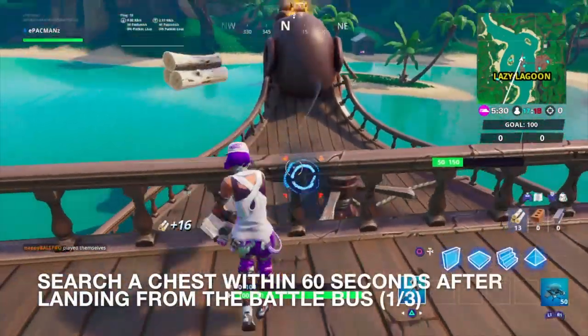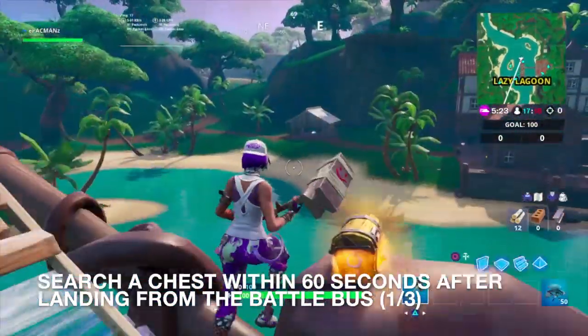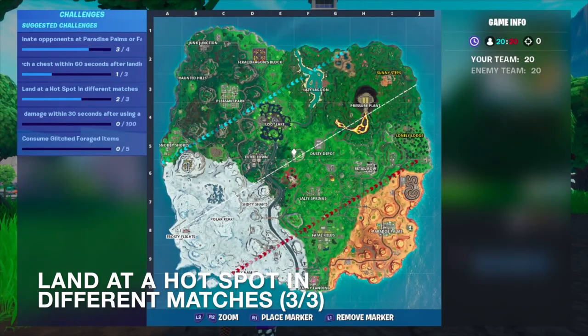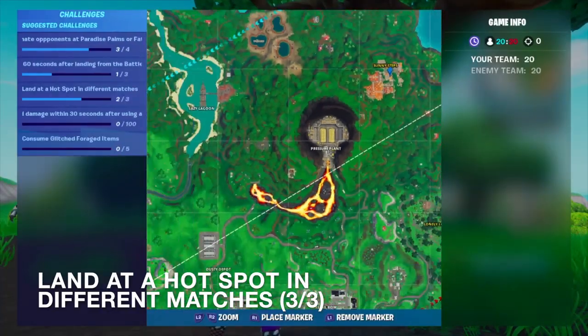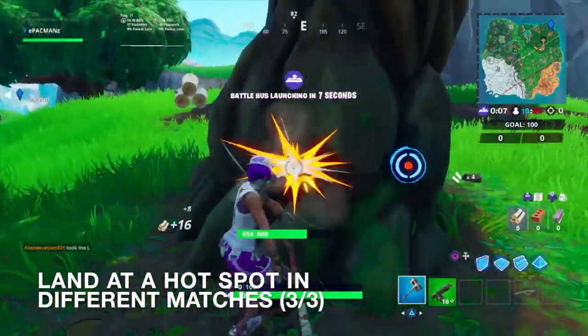Okay so we landed, there's a chest over there - see if I can make it to it - and we did! So that should do it, nice. Alright for round three it looks like we have a hot drop at Sunny Steps. That's gonna be our last hot drop, hopefully we find a chest right away as well for our second chest within 60 seconds.